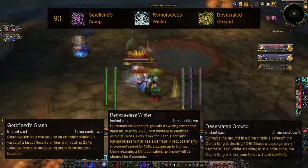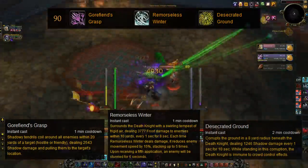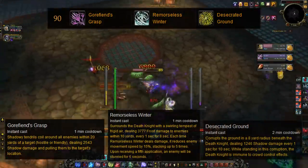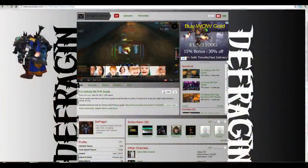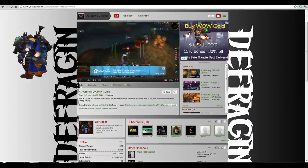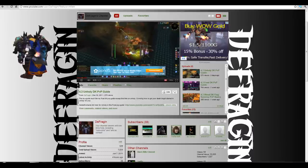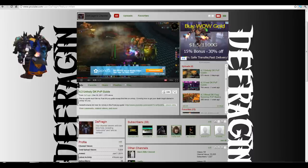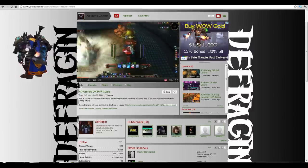Gore Fiend's Grasp lets you cast on a hostile or friendly target and causes all enemies around that target to be death gripped to that target, dealing around 3k damage. That's all I really have time to go into for now. If you'd like to hear more on this subject, just say so in the comments below and I'll add another video and go into more depth. Please don't forget to check out my YouTube channel, and like, favorite, and subscribe. Thank you for watching.